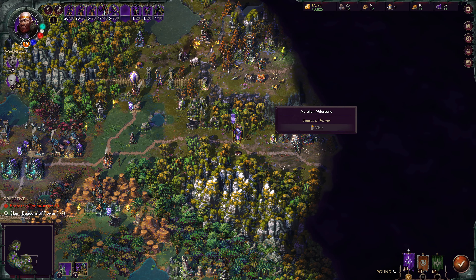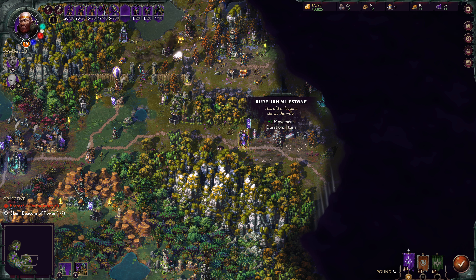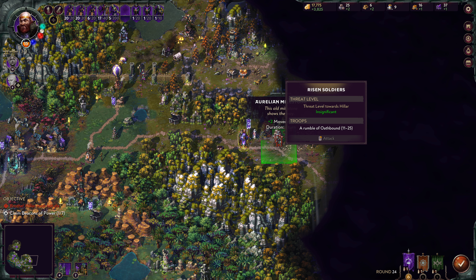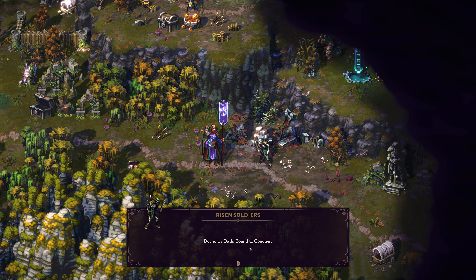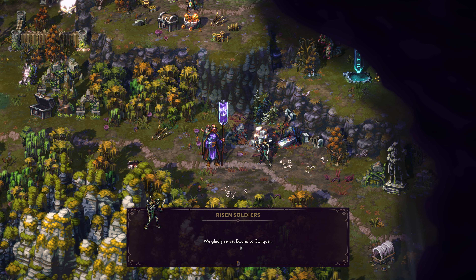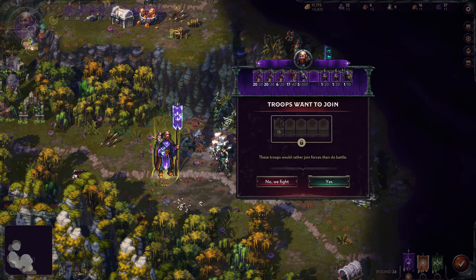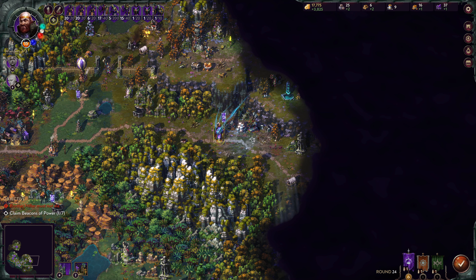Meanwhile, we take Brother Healer. Grab this Aurelian milestone — milestone shows the way, plus two movement. A rumble of Oathbound — hopefully they'll join us. 'Bound by oath. Bound to conquer. I am a wielder of Aurelia's grace. Join me to claim the beacons and rebuild the empire.' 'We gladly serve. Bound to conquer.' Nice — almost a whole stack.